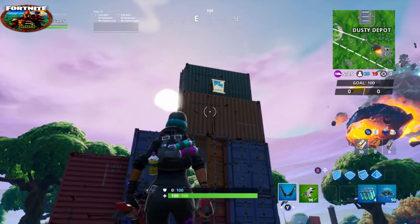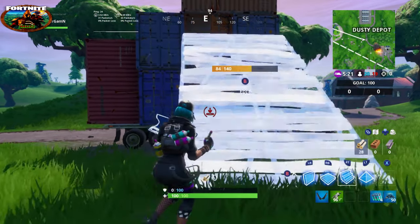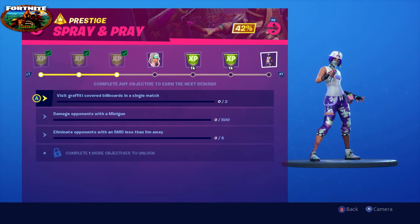Completing this challenge actually unlocked another challenge for me — let's take a look at the prestige challenge. Our sixth prestige challenge is to eliminate opponents with an SMG from less than five meters away, and you have to do that five times. There you have it — you now have some insight on prestige challenge number six.